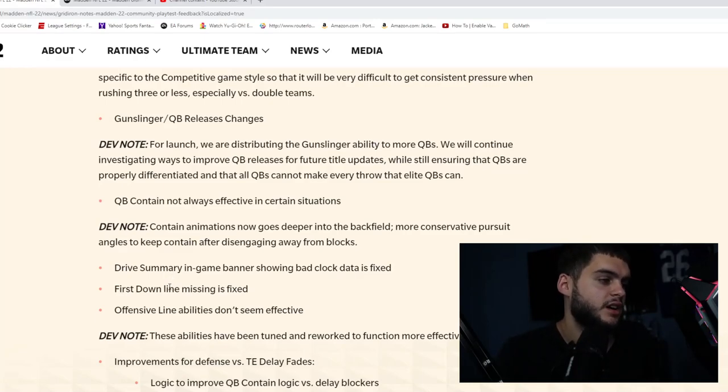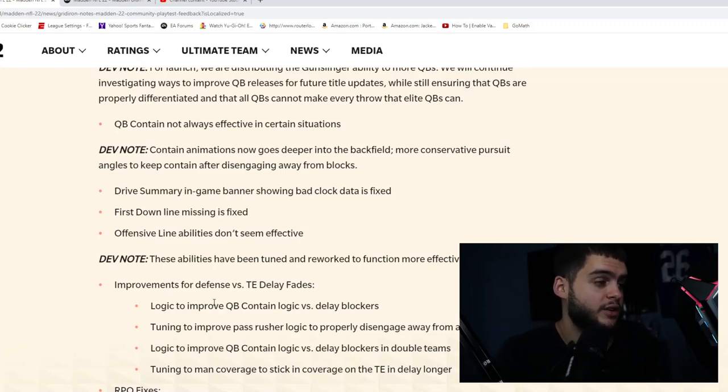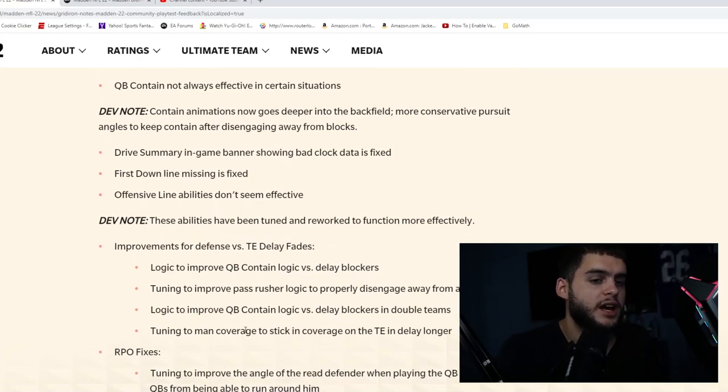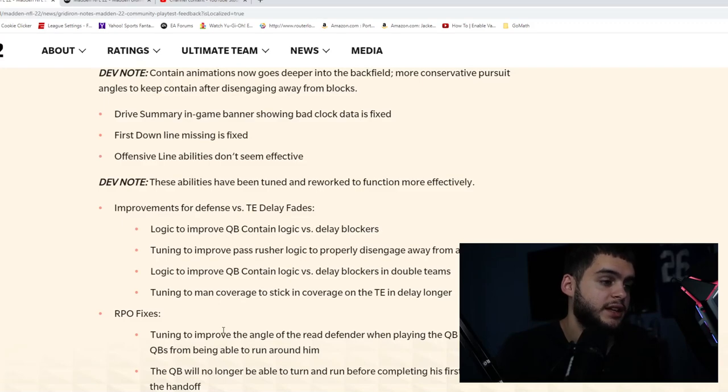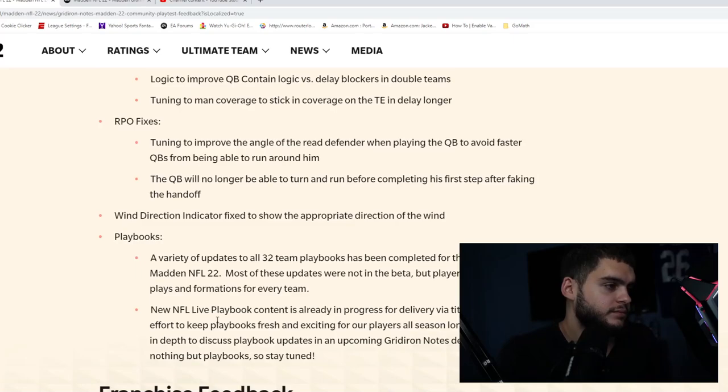Other fixes include: drive summary in-game banner showing bad clock data is fixed, first down line missing is fixed, offensive line abilities have been tuned and reworked. Improved defense for tight end delay fades — previously if a tight end blocked briefly before releasing, your linebacker would switch off coverage and the TE would run right past. RPO fixes: the QB can no longer turn and run before completing his first step after faking the handoff. Tuning also improves QB contain logic versus delay blockers and man coverage sticking on tight end delays longer.